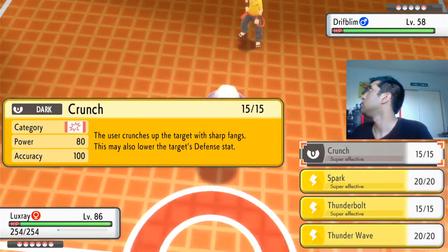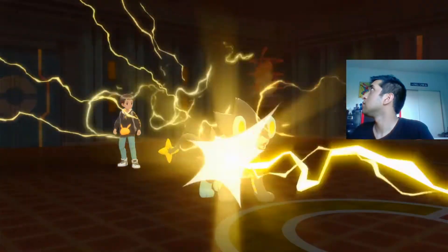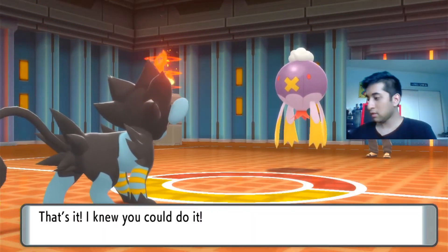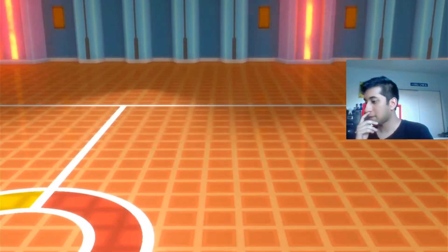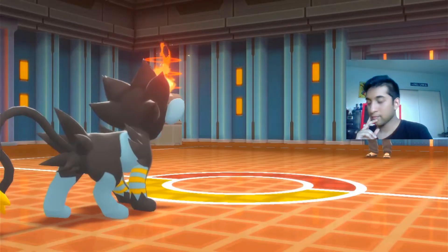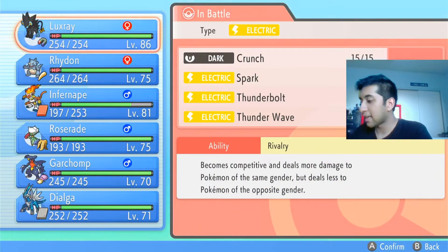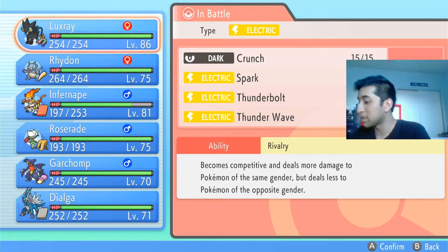Hit him with a Thunderbolt. I gotta be faster, right? Yeah — huge! And now I think it's Infernos. Wait, okay — this is the hard one. Water, Ground, Flying, Psychic. We don't have Flying or Psychic. We don't have Water. We just have Ground.